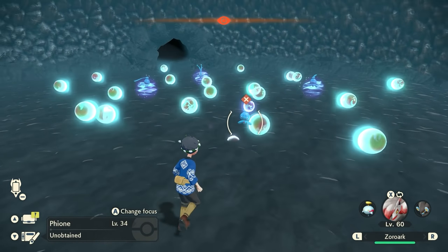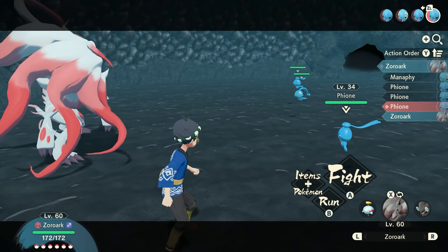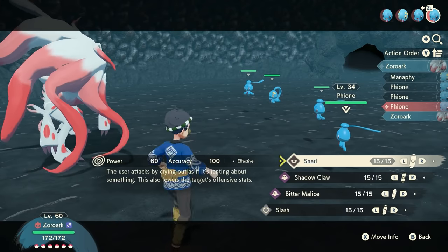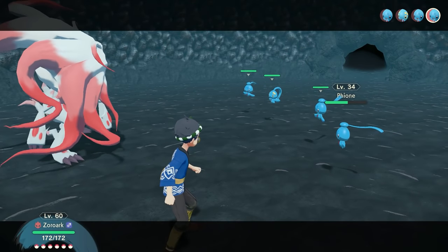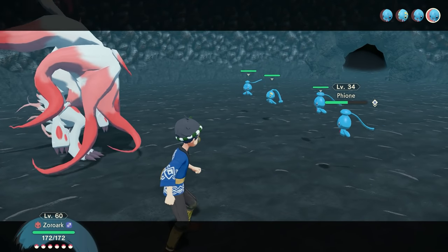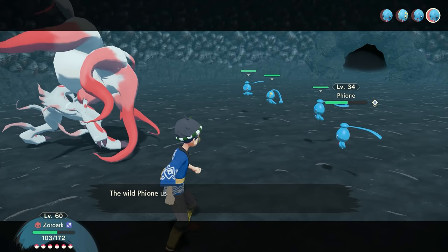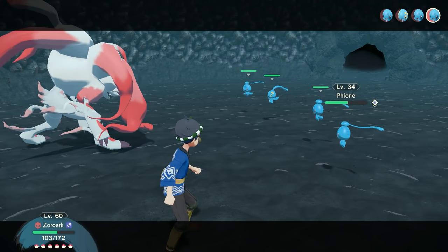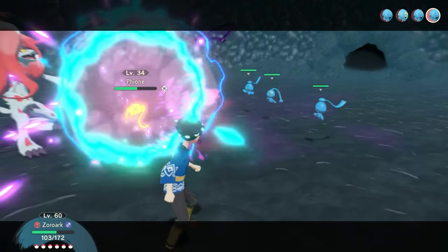Inside there is a legendary and some smaller ones as well. You have to catch the Manaphy — that's the one you're after. You can kill or catch the rest; it doesn't really matter. But here's the problem: if you catch a smaller one and then kill Manaphy, when the battle ends it's going to auto-save and the quest won't be completable. You need Manaphy to complete the quest, so be careful.